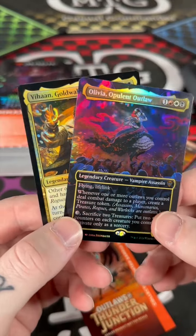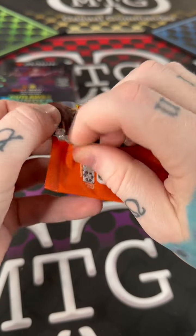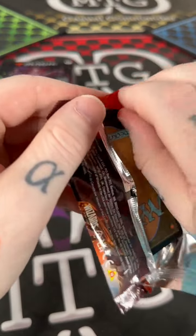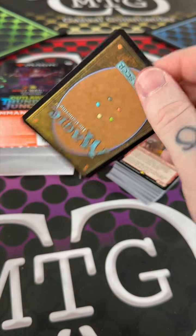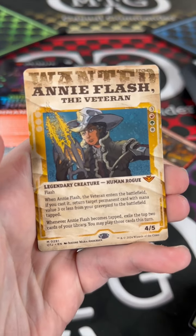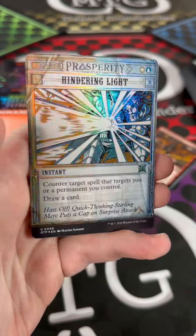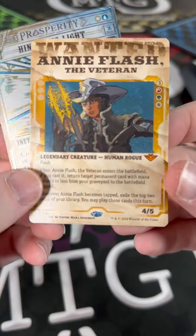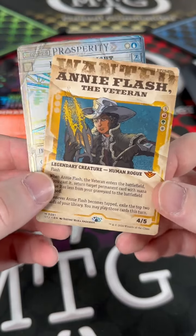Let's open this collector booster sample pack — save the spice for last, right? Two commanders at the same time — hey, that's what partners are for. What do we got? Annie Flash the Veteran — mythic! I cannot lose on ripping packs today. Mythic again — Annie Flash — and a Hindering Light foil. That's pretty dope, the wanted poster version. Annie Flash, baby!